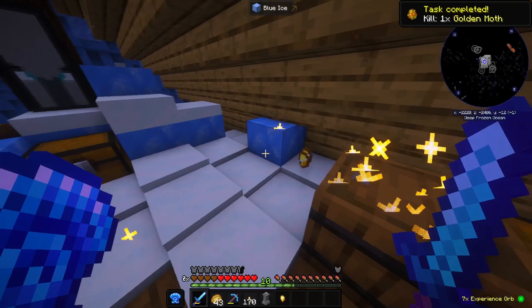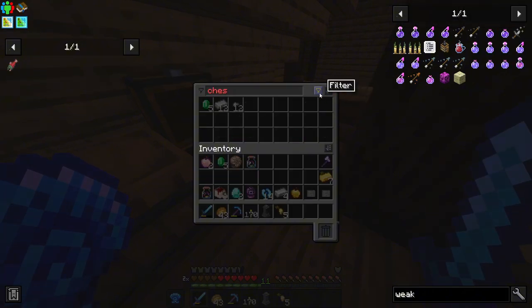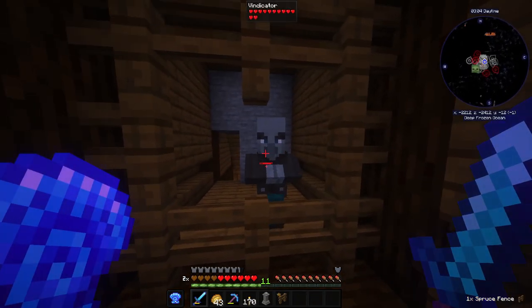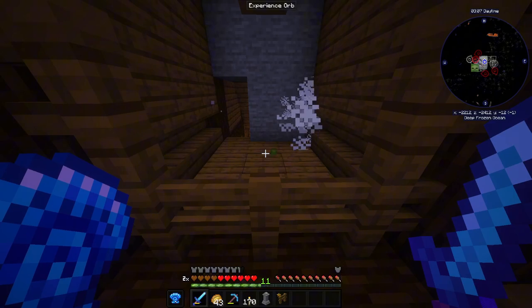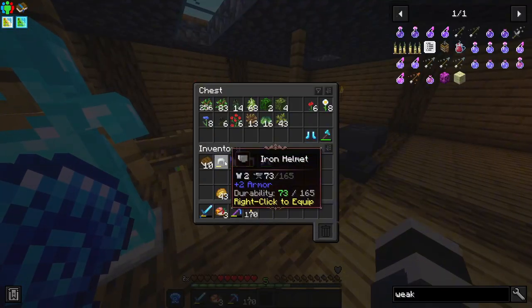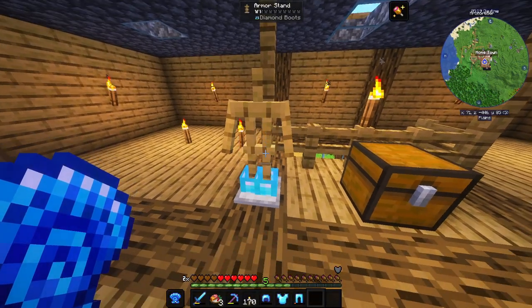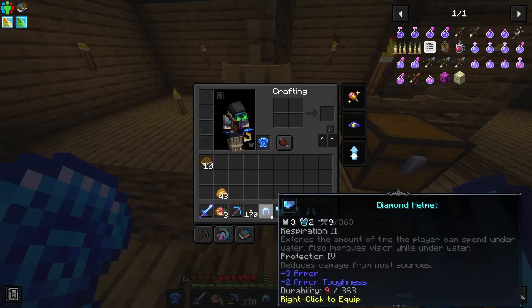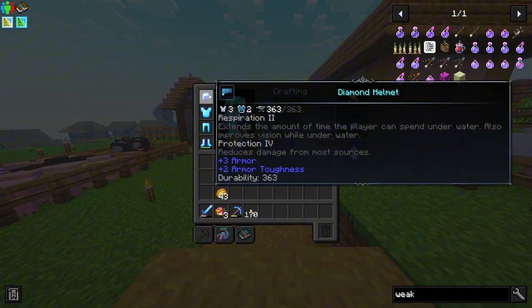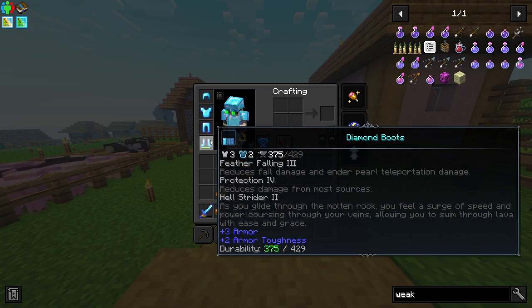Golden mobs drop nuggets which we don't need. Now we should do a crazy amount of damage — that's a 32 percent increase with Sharpness 4. I think now that we got our diamond gear set up we should be good. It needs repairs though. Look at us decked out — protection 4, respiration 2, protection 4, acrobat 3, protection 2 and protection 4 with feather falling and hell strider 2.